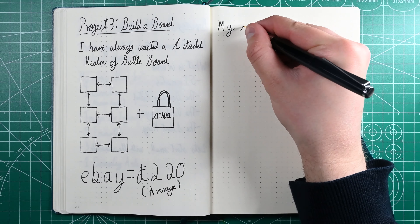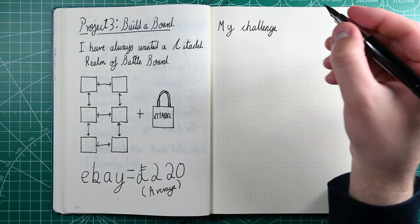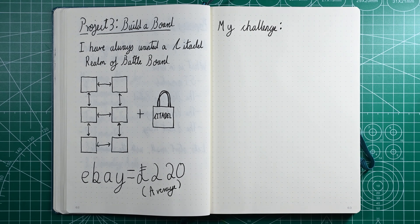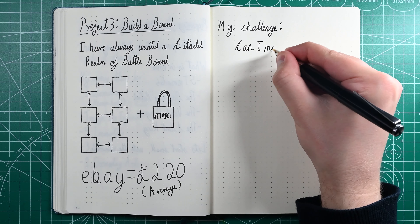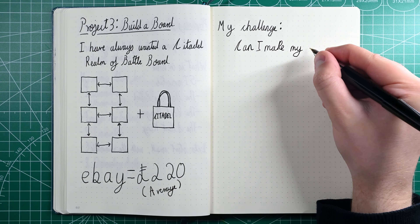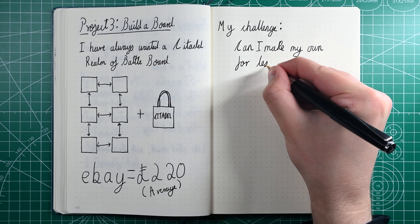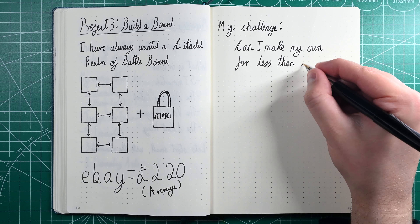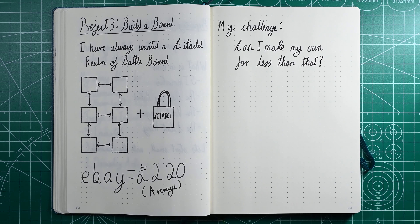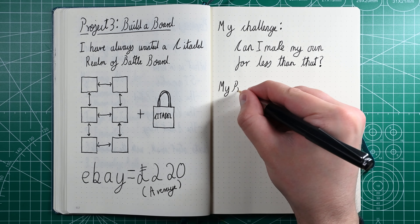Those with some damage can go for about £150, and those that are feature complete with everything can go anywhere from £200 up to about £400. Doing a bit of an average, at least when I was initially scripting this segment a couple of weeks ago, it was £220. The average fluctuates, and you'll see that through this video. So I thought about setting myself a bit of a fun challenge: can I make my own gaming board for less money than that?